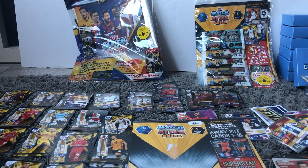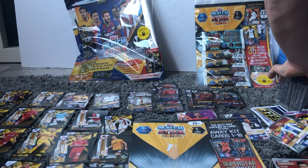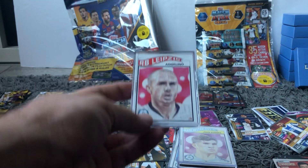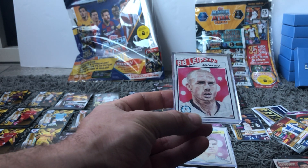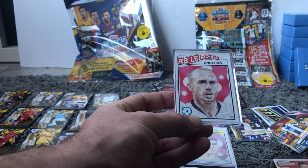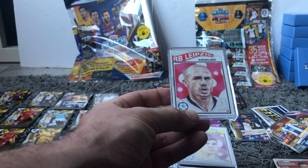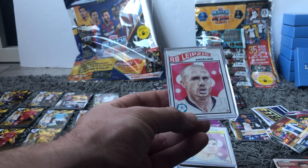We won't open the other couple of packs there we've got for the Match Attacks Extra, because I'm sure by now you've probably all seen all of those cards. What we will do though is I'll show you the Match Attacks Topps Living Set cards. Some of you may have seen these on their website. Each player will only appear once - they release three each week, at either four pound each or five pound each, or three for twelve pound. They've been running for probably about the last thirty weeks or so.